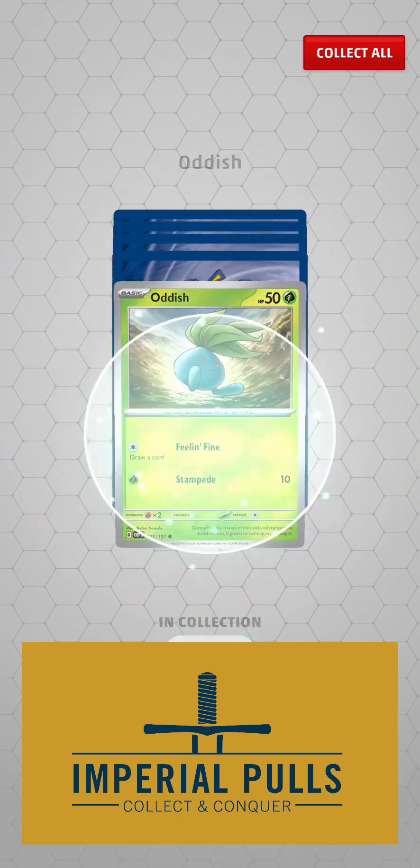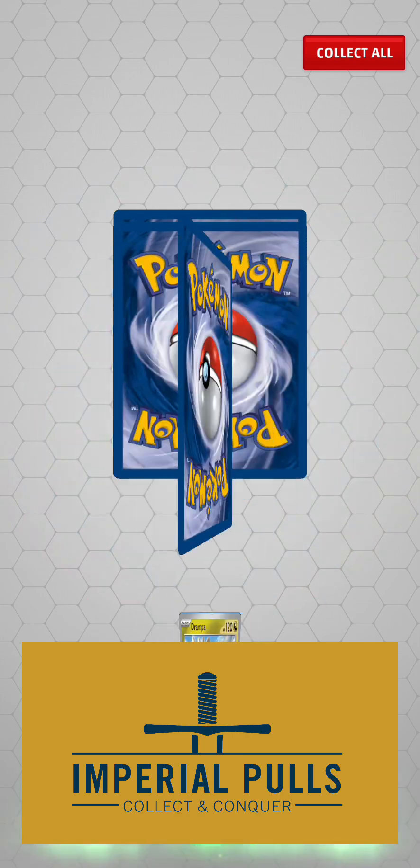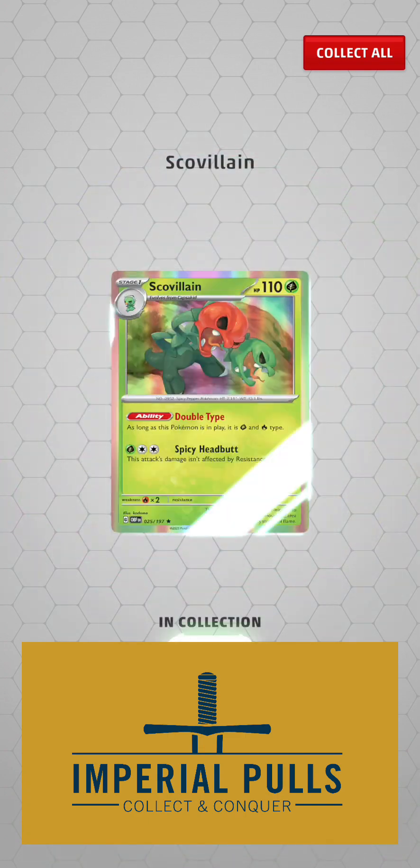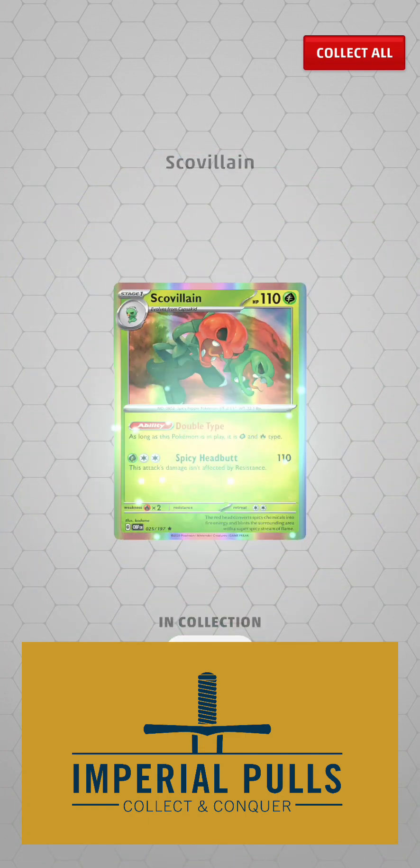Darumaka. I'm not going to read these, you can see them. Drampa. Ortega. Scovillian. That's cool.